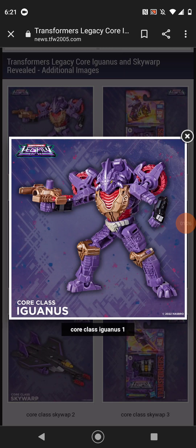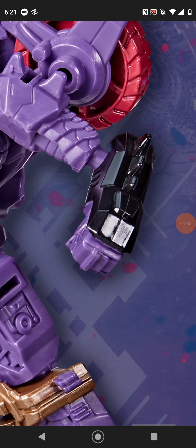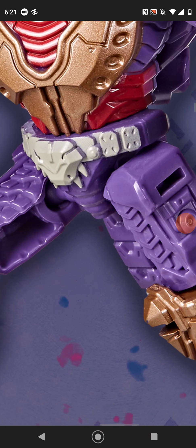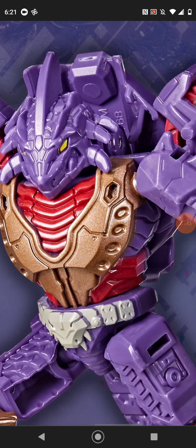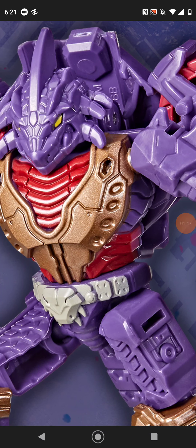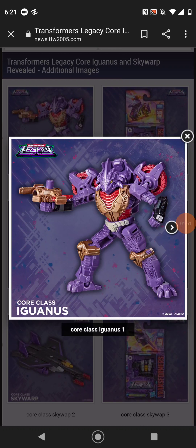And here we have Iguanas' hand — jeez, that looks good. You can see that he has mostly ball joints, which will not be great for transforming. He comes with only one weapon. It's honestly a perfect mix of G1 — of the Pretender and the shell — meaning it incorporates both the Pretender Shell and the figure itself.